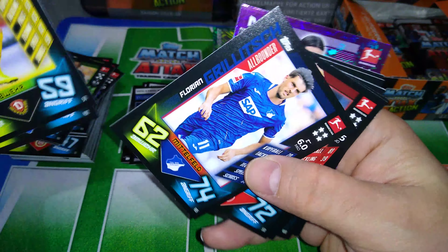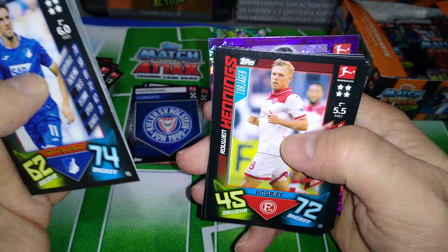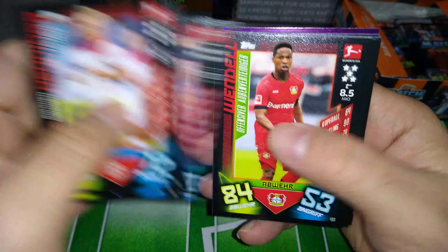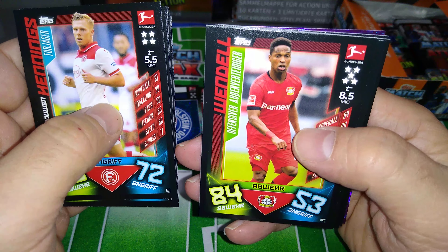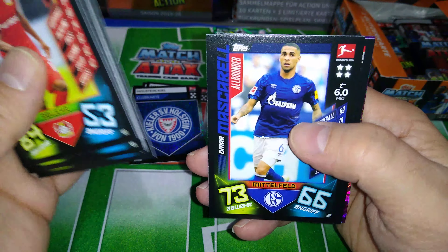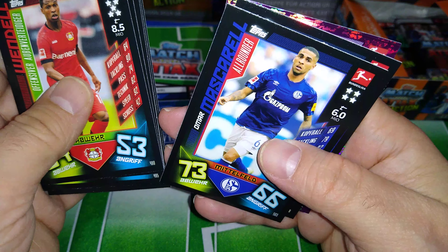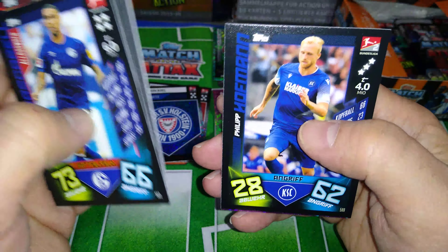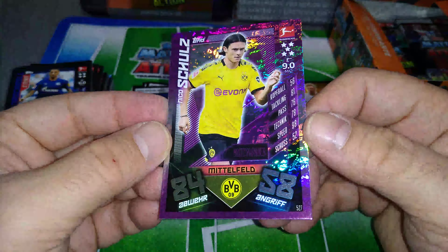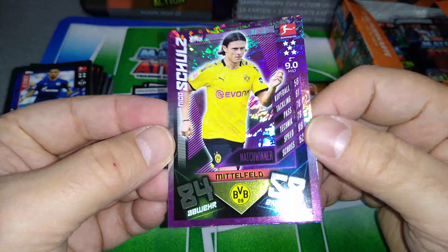All-Rounder — Grillitsch for Hoffenheim. Top scorer — Hennings for Fortuna Düsseldorf. Wendell offensive-minded defender for Bayer Leverkusen. All-Rounder Mascarell, Schalke. And we got Nico Schulz — new signing at Borussia Dortmund from Hoffenheim — is the match winner. Nice one.